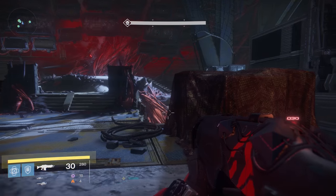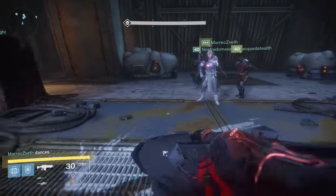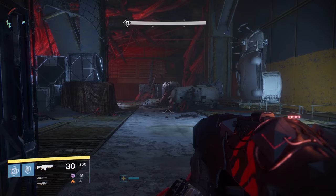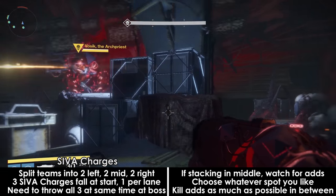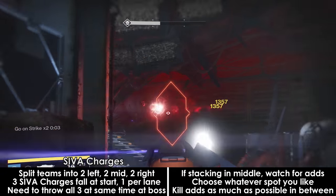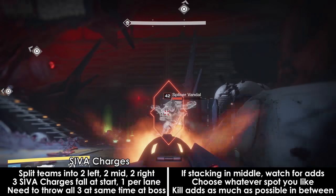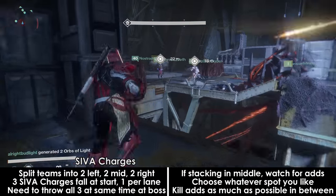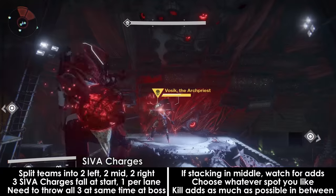Vosik will start in the middle of the arena on a stage, with the encounter split into 3 lanes: left, middle, and right. You should divide your group into 3 groups of 2 for the corresponding lanes. When the fight begins, 3 SIVA charges will fall from the ceiling, 1 in each lane, either closer or farther from the boss. You need to throw these SIVA charges at the boss to weaken his shield. My group threw these bombs at the same time, and you do need to throw all 3 bombs at around the same time in order to bring his shield down considerably. The first bomb does very little damage, but the next 2 bombs deal very high damage if they hit right after the first one.